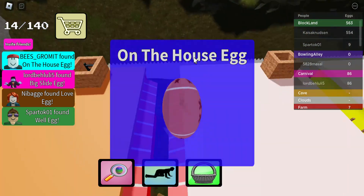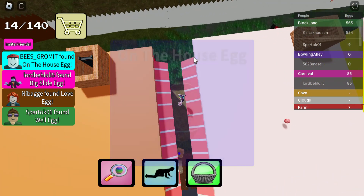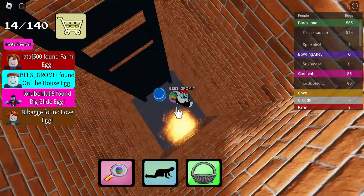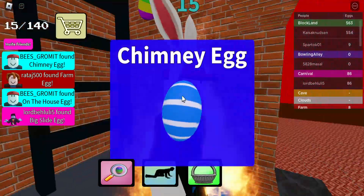On the house egg. Oh yeah, there is a chimney egg over here. So you go down here and it's a chimney egg — it is called a chimney egg.